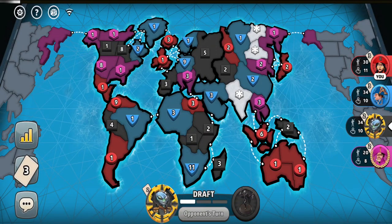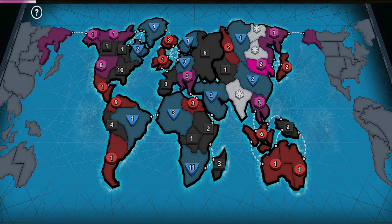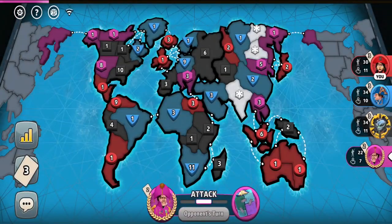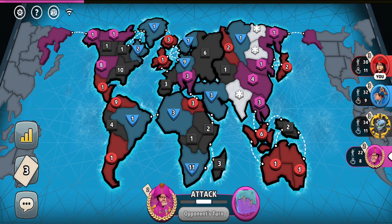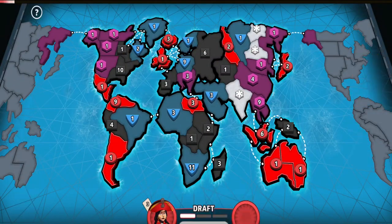We're going to see how that goes. This is what he gets by not simply going for North America. It looks like the black player is moving towards South America, so I think I should even move out. I'm going to trade in a 10-troop set. I think Australia will be still mine. Please fail — no, he wins it. The pink player wins it.